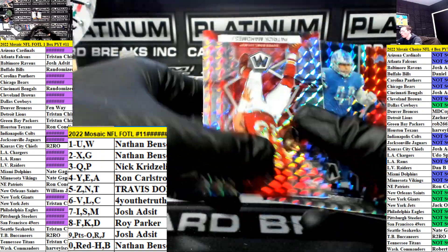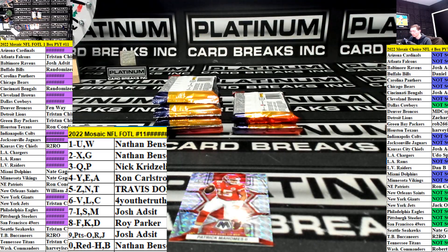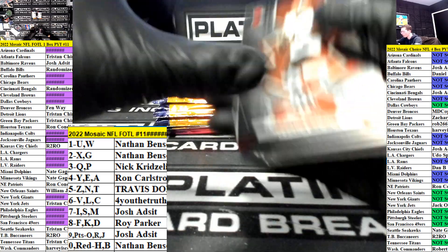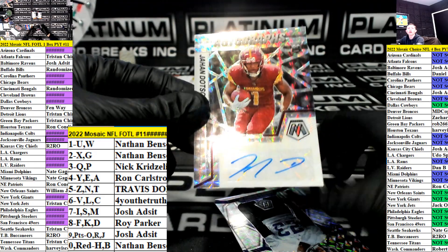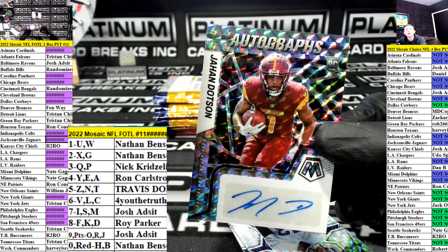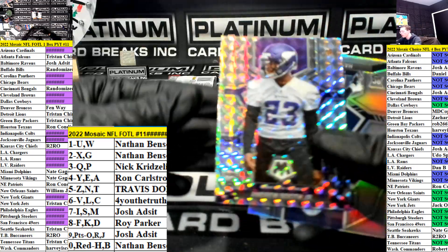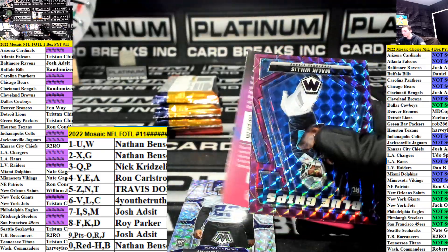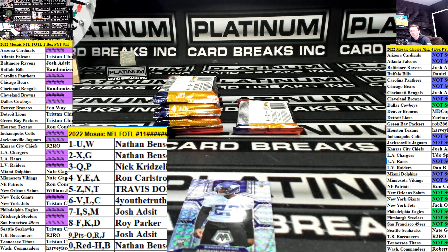Patty Mahomes for the Chiefs. R2 Rodriguez red for the Detroit Lions — Tristan. Autograph — Jahan Dotson for the Commanders, Harvey. Very nice, Harvey, hell yeah! Harvey is in the freaking building, baby. We got a Booth Jr. for the Vikings going to Nate. Hassan Haskins for the Titans, Tristan Silver. And Malik Willis — purple out of 49. All right, Cherokee, thank you my man, appreciate that brother.